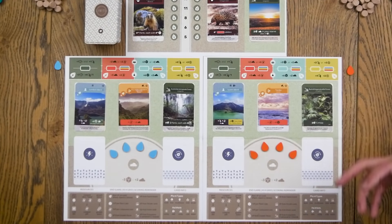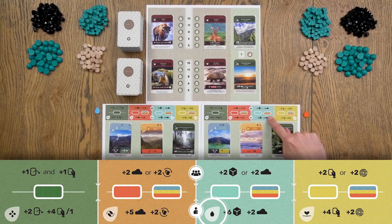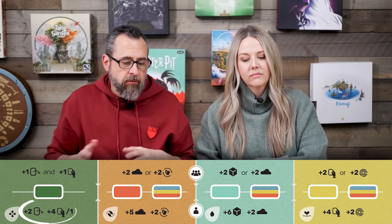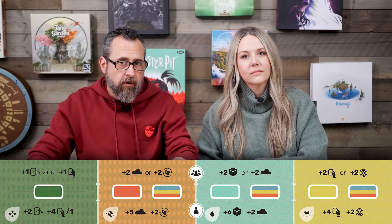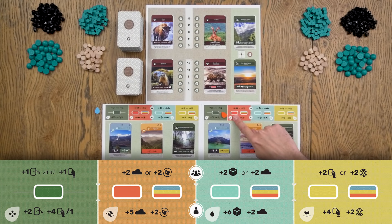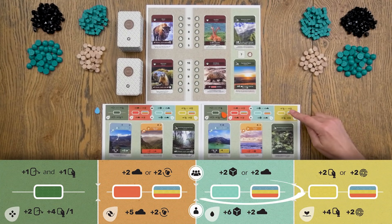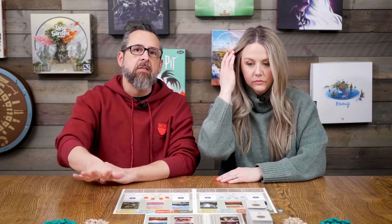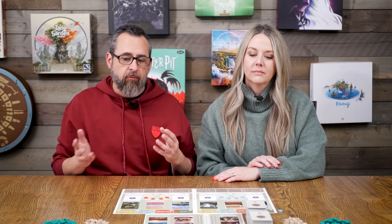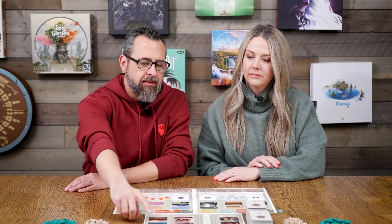Across the top of our player boards are the four actions you can take: planting, composting, watering, or growing. The cool thing about this game is that whoever the active player is chooses an action — like planting — and gets the juicy version of that action, while all other players get a lighter version. After that, we fire off all the cards in our tableau that have specific abilities matching that action. Everyone stays pretty engaged.